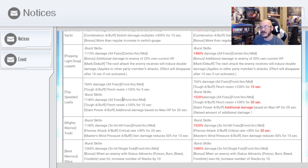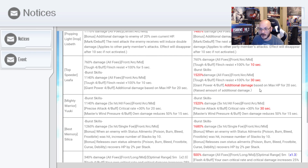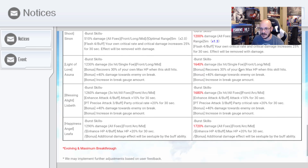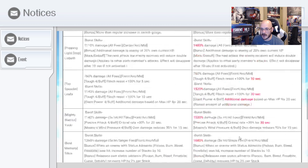Top Speeder Leafa got buffed too — the first part stays the same, but the second part goes to 1,520%. They also raised the amount of additional damage based on max HP. As you can see, I'm not going to go over all of them, but there's a lot — that is a big, big buff for all of them. So if you guys want to go check them out, go do it. If you guys have burst skills, awesome. I only have the free one.